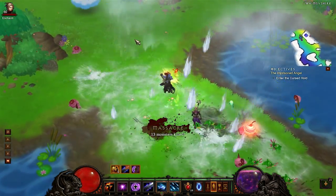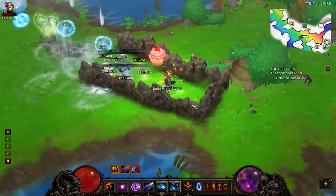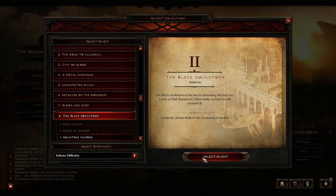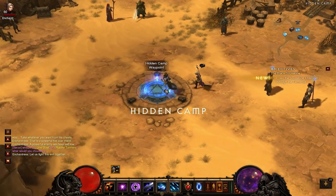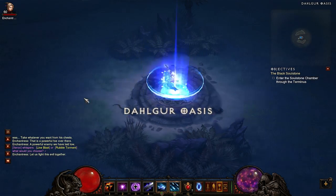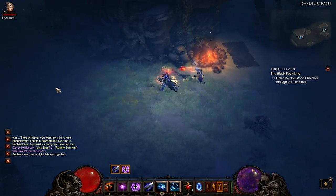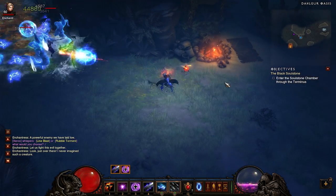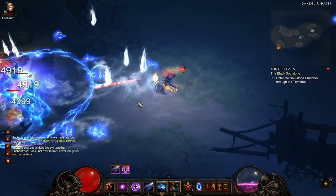That covers it for Act 1. Moving into Act 2 — you want to start at Quest 8, called the Black Soulstone, and go to the Realm of Shadow. This is a two-boss run mixed in with quite a few elite packs. First, go to the Dalgur Oasis — generally you find about 2 to 6 elite packs. Honestly, I don't really like farming Act 2 that much; I find Act 1 quite a bit better because you know where all the packs are going to be. In Act 2, it can take a while to find groups.